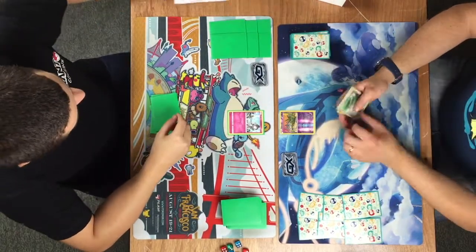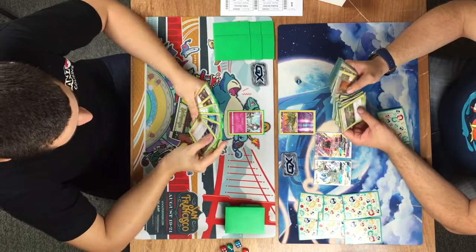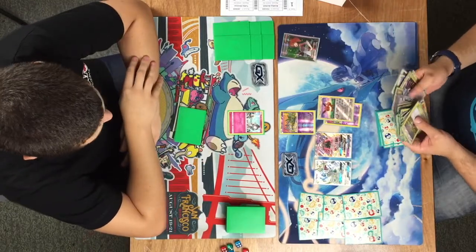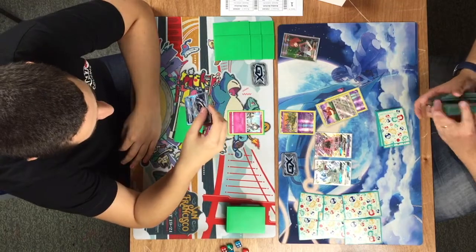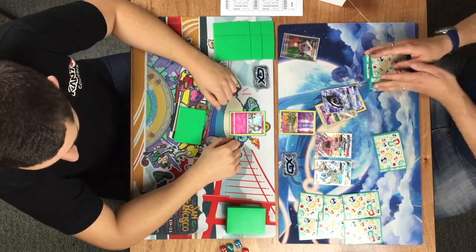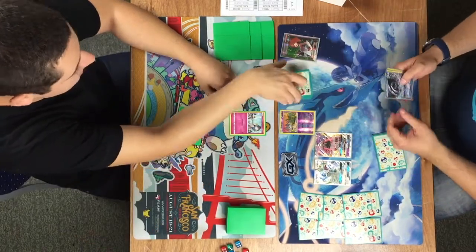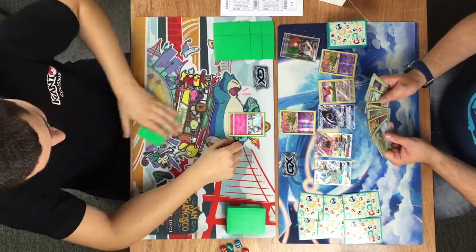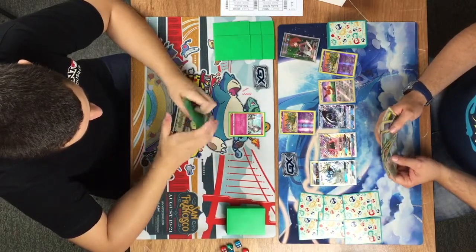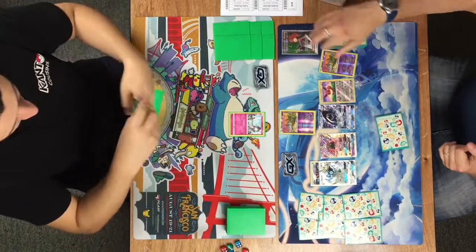Bradley starts with a lone Trubbish and has a massive hand. He plays down Drampa, also plays down Tapu Lele for a Brigette, and grabs an Eevee, a Trubbish, and Tapu Fini — which is an interesting tech. Really useful because he's likely playing Rainbow Energies, and if Tubbs ever overloads on a Gardevoir, he can use Tapu Fini's Tapu Storm GX attack to shuffle that giant Gardevoir back into Tubbs' deck, as long as Tubbs has a benched Pokémon. There's the Rainbow Energy attachment to Drampa, getting it ready to use Berserk early.